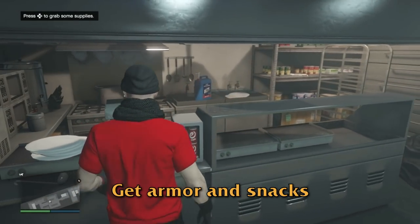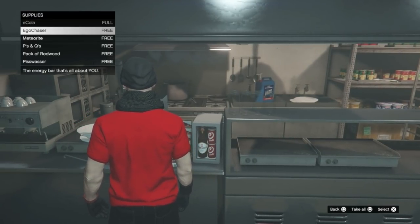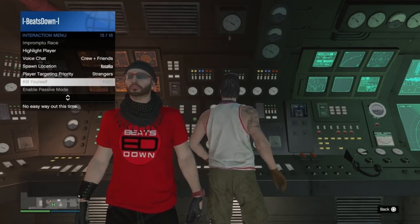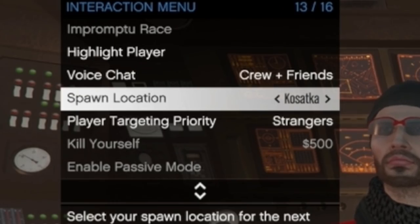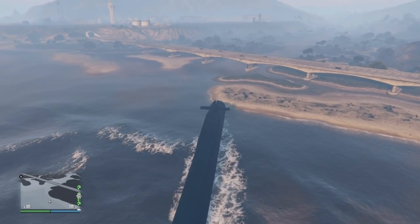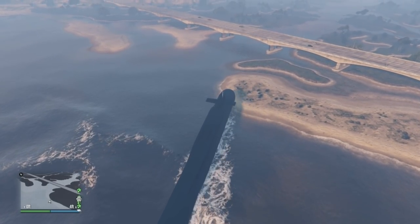The first thing you want to do is stock up on armor and snacks. Snacks can be found in the lower decks of your Kosatka for free. Make sure you have set your spawn location to the Kosatka before launching the first gather intel mission. You want to fast travel to Chumash and then park your submarine just on the edge of this little bit of land by the bridge.